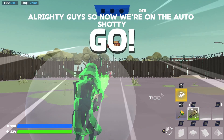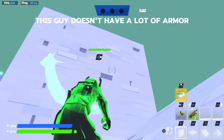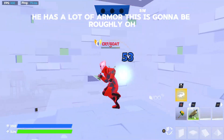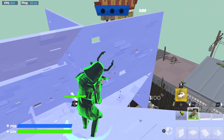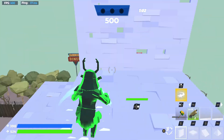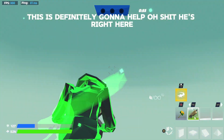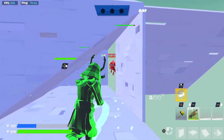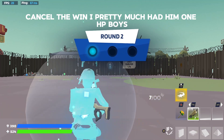Alright guys, now we're on the auto shotty. We're gonna see if we can get a dub with this shotgun — it's a lot weaker than my other ones, so we just have to hope this guy doesn't have a lot of armor. He has a lot of armor, this is gonna be rough. This is rough — I'm so happy I have my energy armor on, this is definitely gonna help. I had to reload — I'll take the fall damage, that works. Counts as a win, I pretty much had a one-inch HP boys.